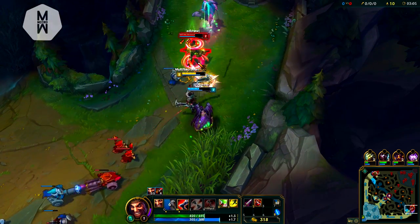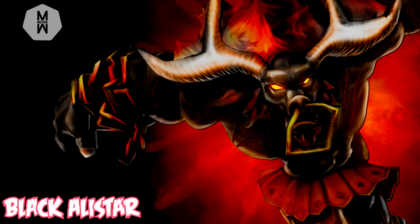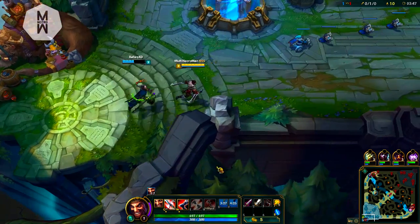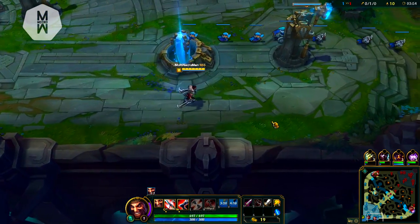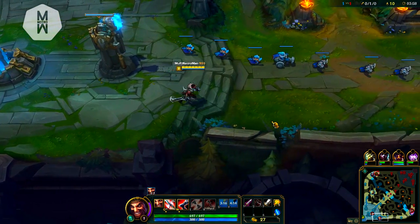Moving on to the third spot: Black Alistar, priced at $500. It's also one of the most awesome-looking skins on Alistar — if you come rolling in with Black Alistar, people might be asking themselves what kind of skin that is. It's very rare; only a few people in the game got it, and they probably quit League of Legends before the skin was actually worth something.